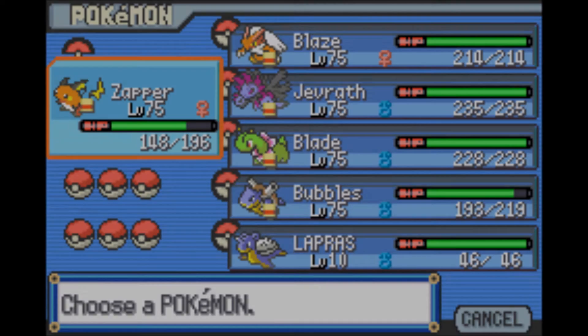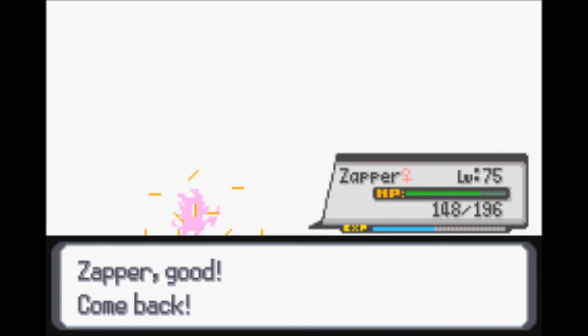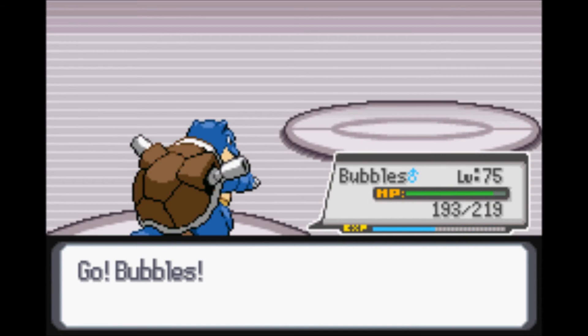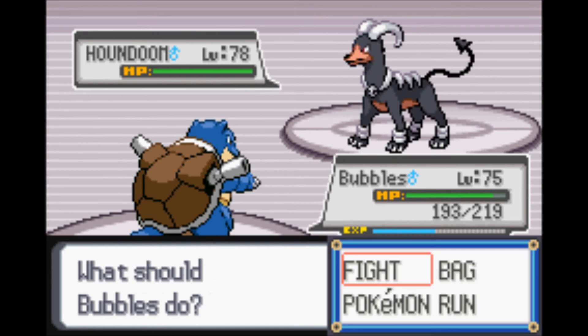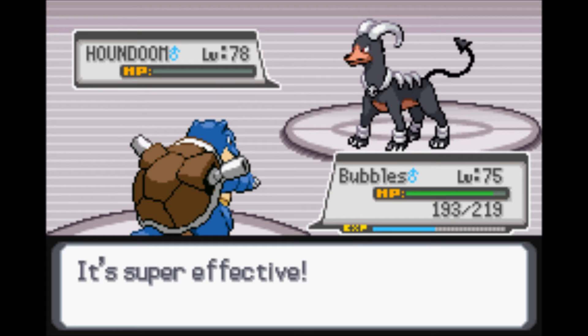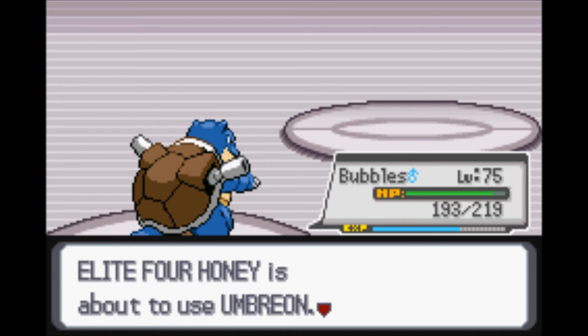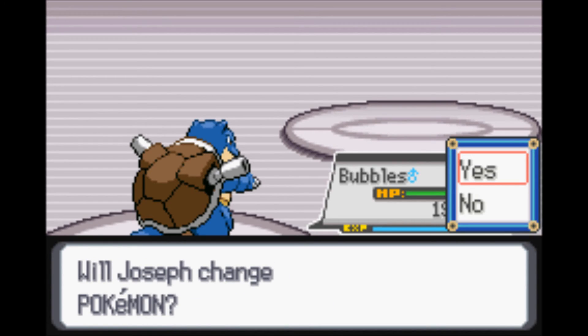Houndoom is up next. Let's go for Bubbles because, you know, Houndoom is a Fire type - why not put out the fire with some water, even though it's best to take it out with Ground. But I don't have any Ground type. Ground types are actually pretty good - I kind of wish I had one on my team, maybe as my fifth member. But it's too late for that. I'm already about to defeat the Elite Four and the Champion - doesn't seem like too much of a hard job.